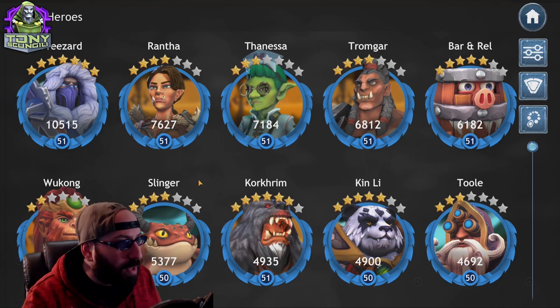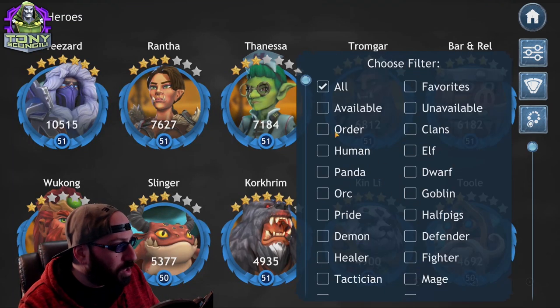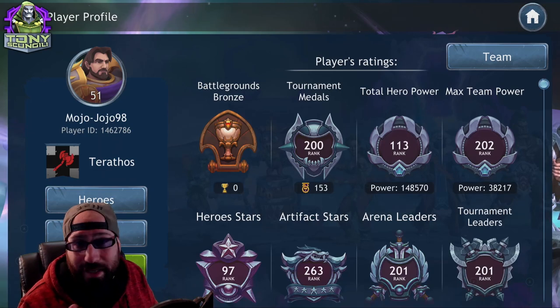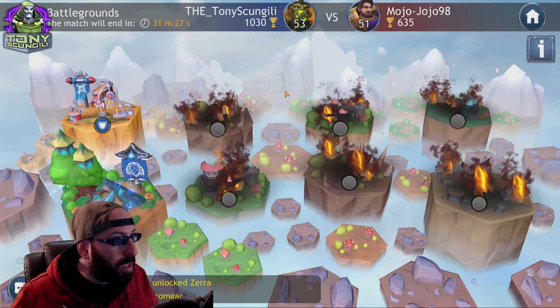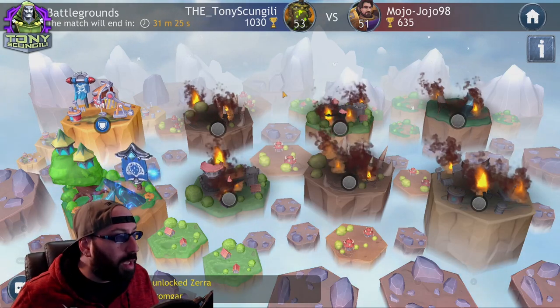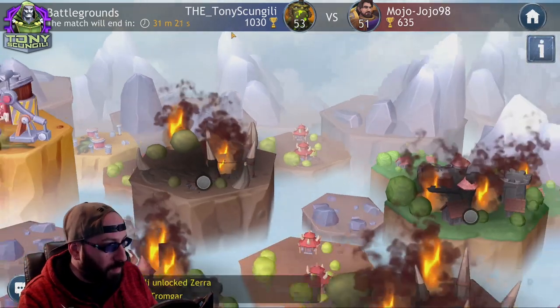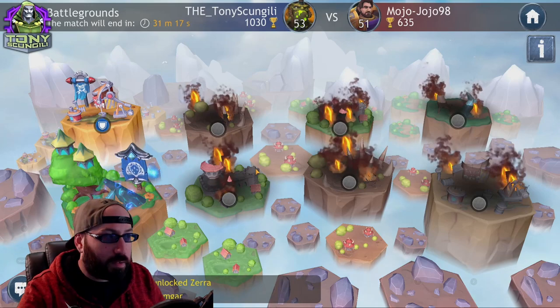Basically, I can track what this guy is doing and see what to expect up to the beginning of the fight, and then plan accordingly — which is what I ended up doing. There are four basic nodes where you can place a team to defend.